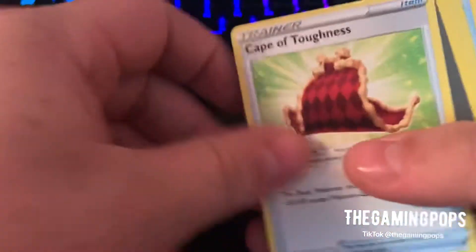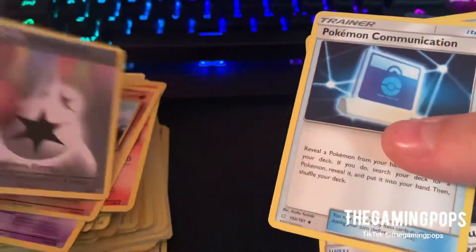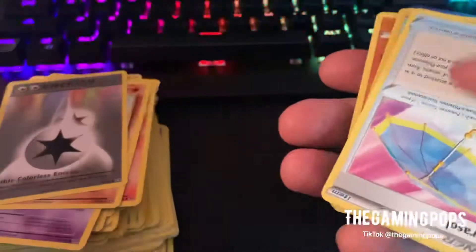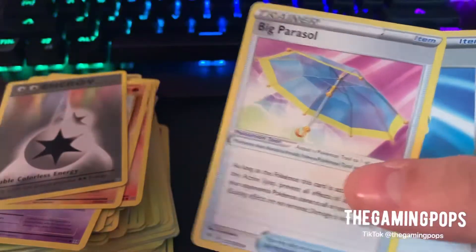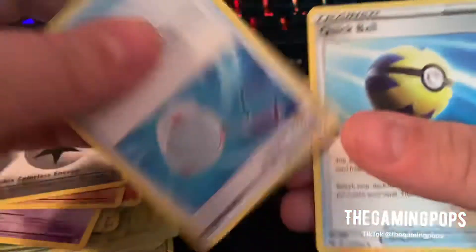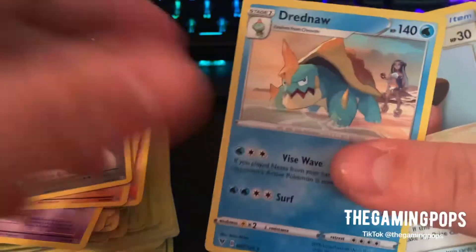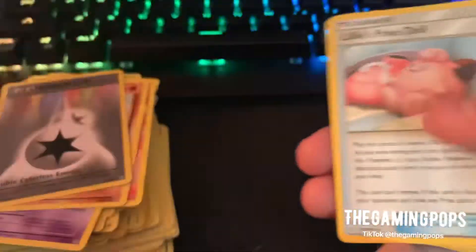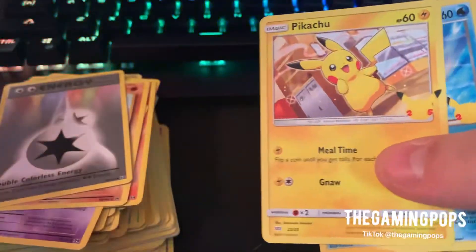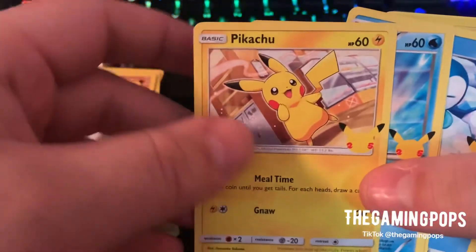Rare Candy. Here is a — I'm knocking things out. Cape of Toughness. Another Double Colorless Energy. Pokemon Communication. Scoop Rotation. Parasols. Parasols and Rotation. Found a Quick Ball. Found a Scoop-Up Net — always nice to have Scoop-Up Nets. Quick Ball. I guess I accidentally picked up this Drednaw — I didn't mean to. It's a cool-looking Drednaw. Lillie's Pokedoll. I did find some Anniversary cards.